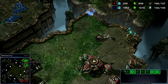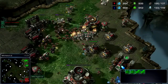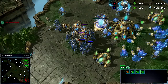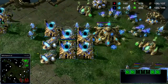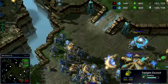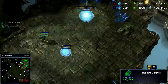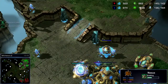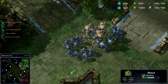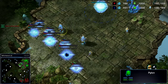He takes an expansion — he drops just a little too late. He does have vikings out to deal with my colossi. I've already committed to the colossi, but now I'm going to get a twilight council. I've got a double forge sitting there — I should have put it here initially but I didn't. I'm going to try to take my third base as best I can, and I make my wall.